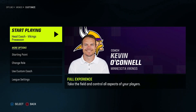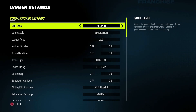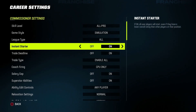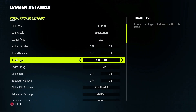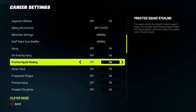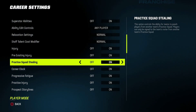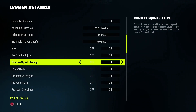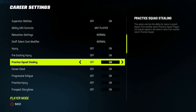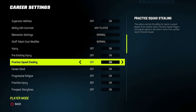Once you get to the league settings section, this is where the first important step is. Make sure your skill level is set correctly. The first thing you want to make sure is turned off is practice squad stealing. I love practice squad stealing as much as the next guy, but unfortunately Madden does not know how to work this in Madden 23 — the entire practice squad will get picked apart as soon as the first week advances.